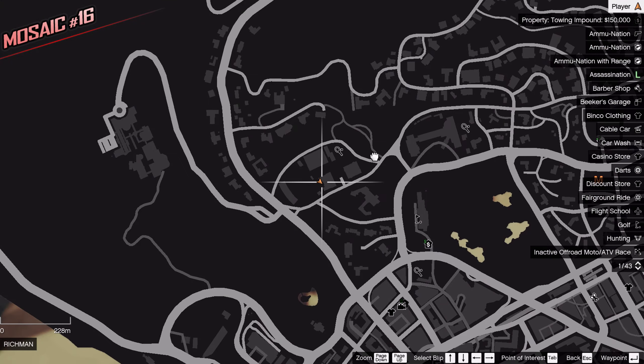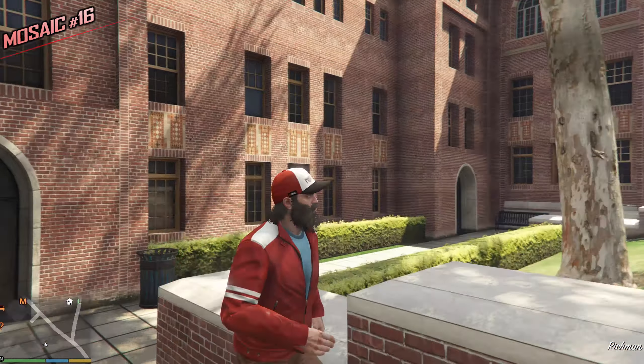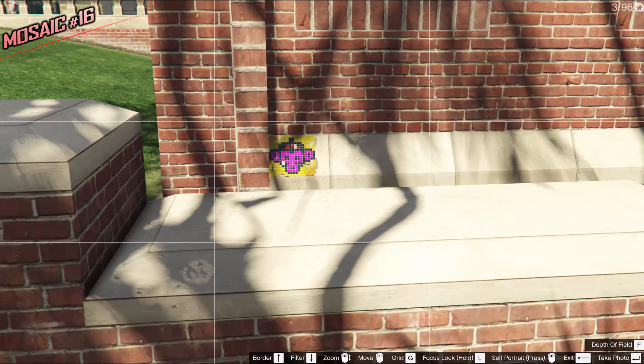Just look for a tennis court, mark this location and go to this exact building. It looks like a university — pretty sure it is. And here is the Monkey Mosaic. Just go down these stairs and you'll see it.